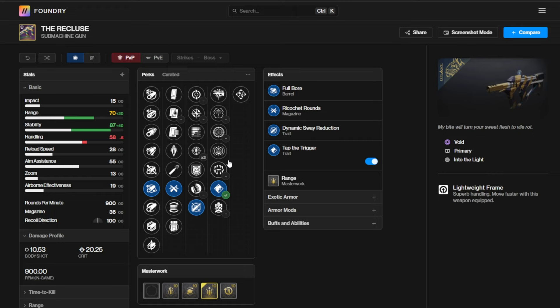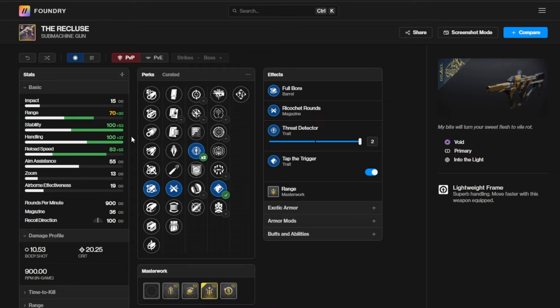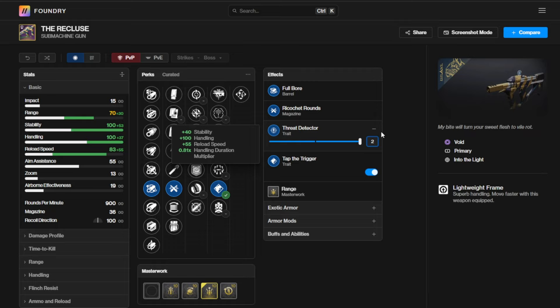So this is the god roll I'm looking for personally — I haven't achieved it yet, it'll probably take a while, but I have a decent roll to try out today. What I would pick is Full Bore for the increased range, paired with Ricochet Rounds, and then either Dynamic Sway or Threat Detector paired with Tap the Trigger. Without Tap the Trigger active I go from 47 stability all the way up to 87, which is pretty nice. Dynamic Sway adds 10 stability with a better accuracy cone, but Threat Detector gives continuous stability boosts to stability, handling, and reload speed when fully active.